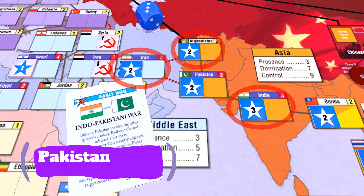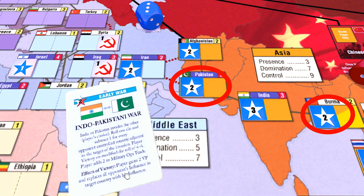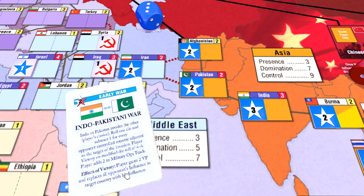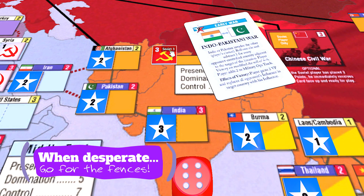If you control all three neighboring countries, Pakistan is safe from this event. India, however, is always at risk, even though the odds are pretty good if you control Pakistan and Burma — five out of six times it's going to be okay. But never rule out a lucky die roll on the part of a player who decides to swing for the fences.